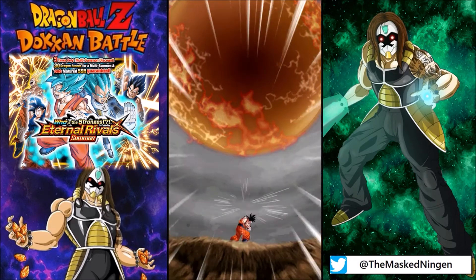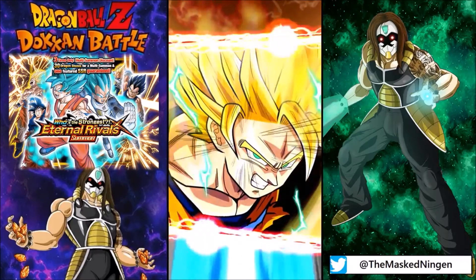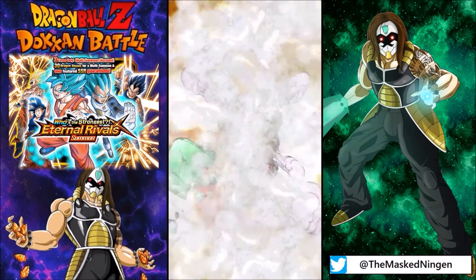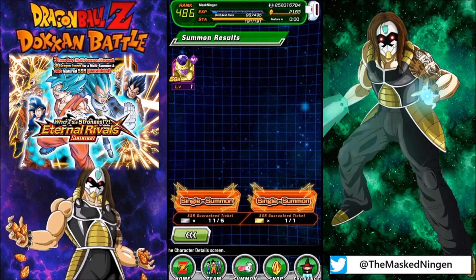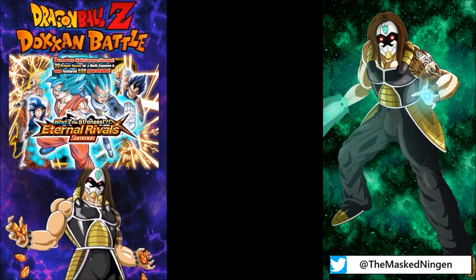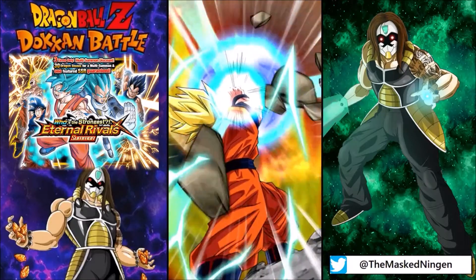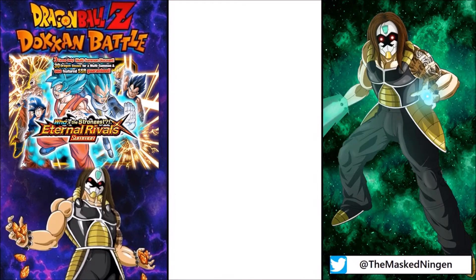I'd definitely be interested in a dupe for the AGL Cooler because he is a good support unit for the Extreme AGL team, and you guys know I love my Super 17 team. I think I have everyone in the banner, but we can't forget that the general SSR pool units are in the banner as well. We get the old school INT Golden Frieza — I completely forgot for a moment that the normal SSR pull units are in here. It would be very cool to see somebody like Kefla or Marseson come up. I've only pulled one copy of Marseson from the original banner he came on, so getting a dupe for him would be awesome.